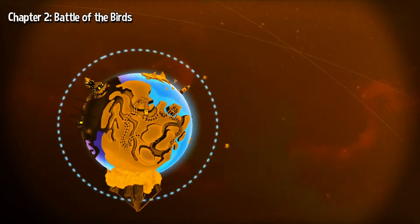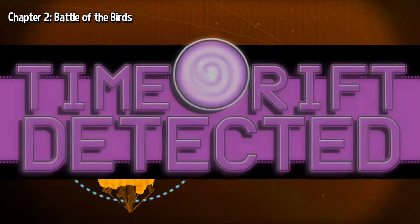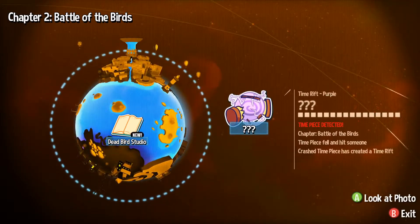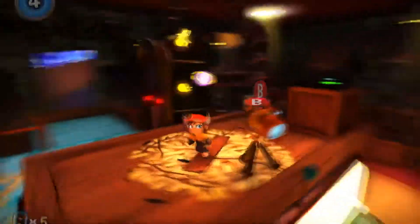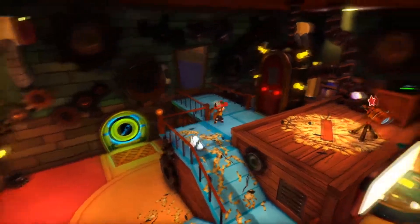Into movie land I go. What is this place? I keep calling it movie land — it's Battle of the Birds. What is this time rift? Look at photo. I assume — okay, I think I understand how it works. I'll go into the level and I'll find the time rift — it'll probably look like the one in the art room. Actually, what's in the art room now before I actually go in?